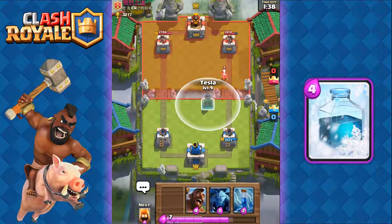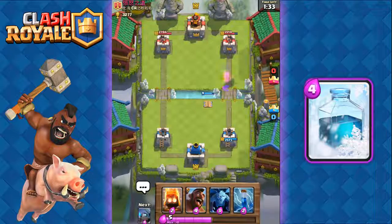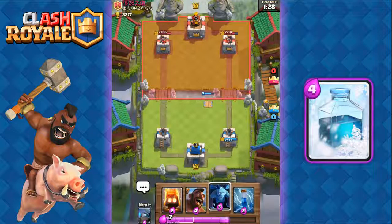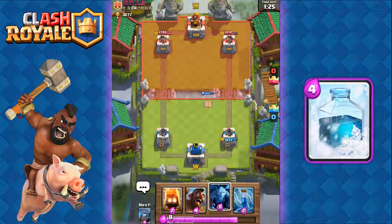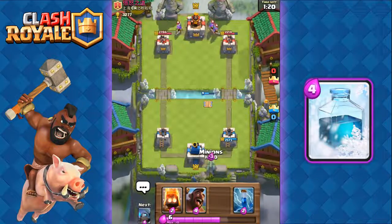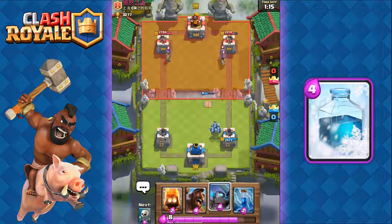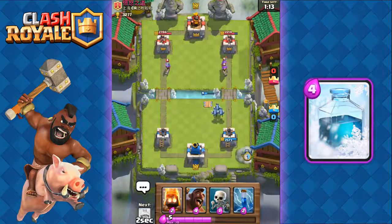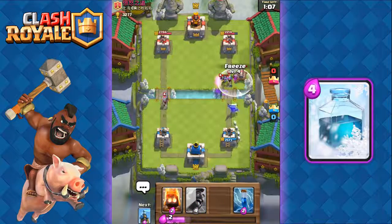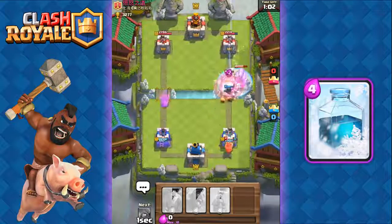We do know his cannon is cycled back, so we're gonna use the Tesla to quickly take out that princess. We'll wait for a fully loaded elixir bar — he's gonna go with three musketeers! We're gonna go with the minions and send out our mini Pekka at the back with skeletons.